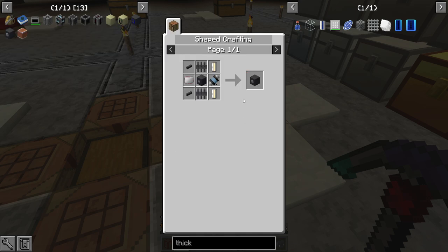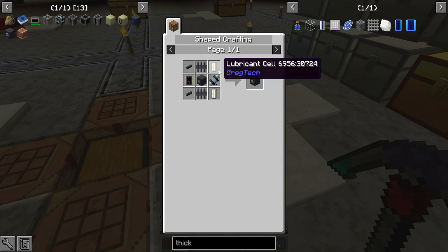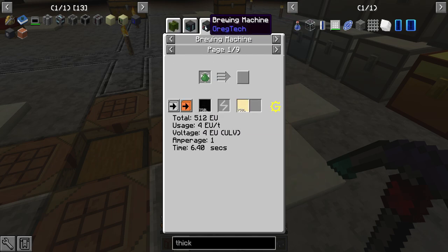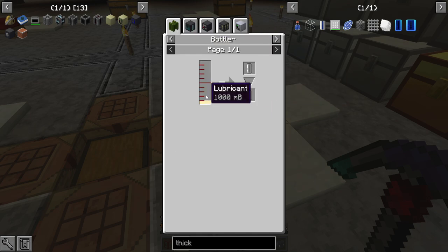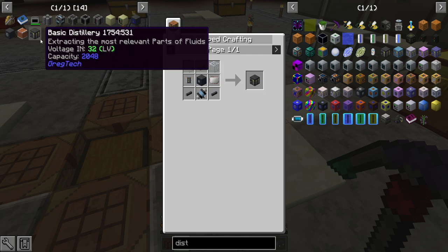The LV energy hatches are quite a bit of crafting as well — not hard, just I have to make some lubricant, which means I'll have to distill some stuff and make a distillery. Can I make a distillery? I can make the distillery — the brewing machine is the one that I don't like.